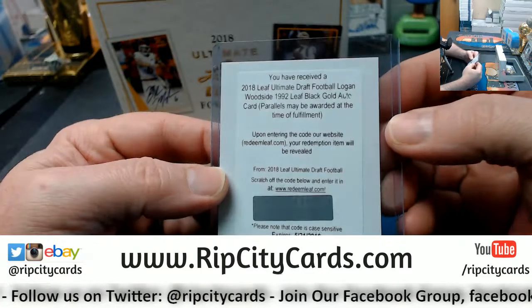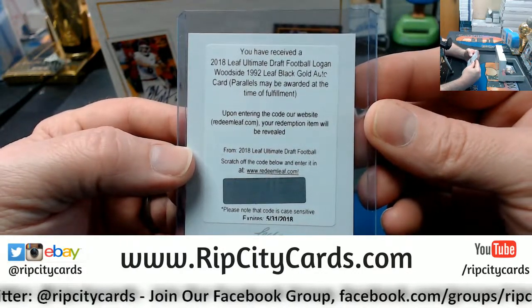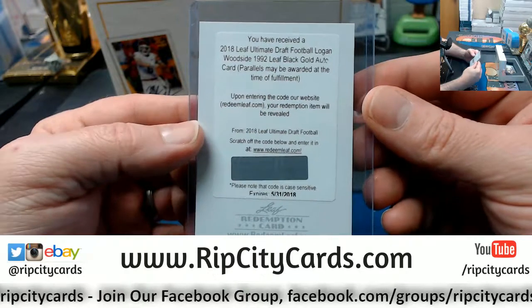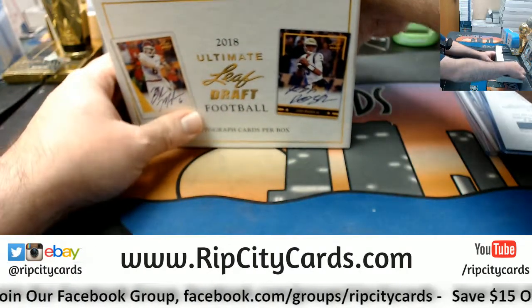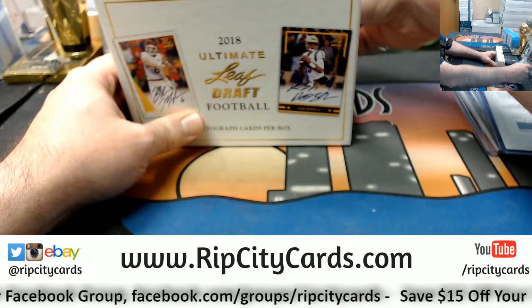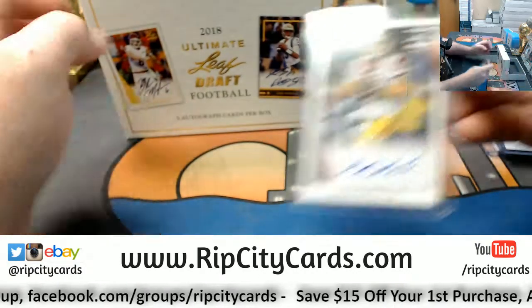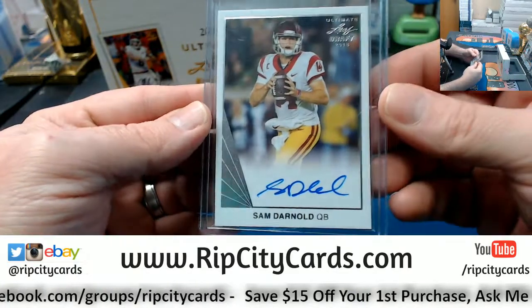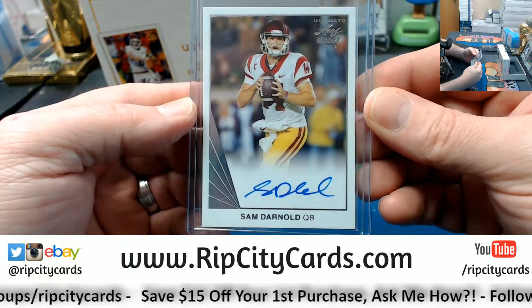A redemption for Logan Woodside — the Black Gold auto redemption. And your Sam Darnold quarterback card, autograph style.